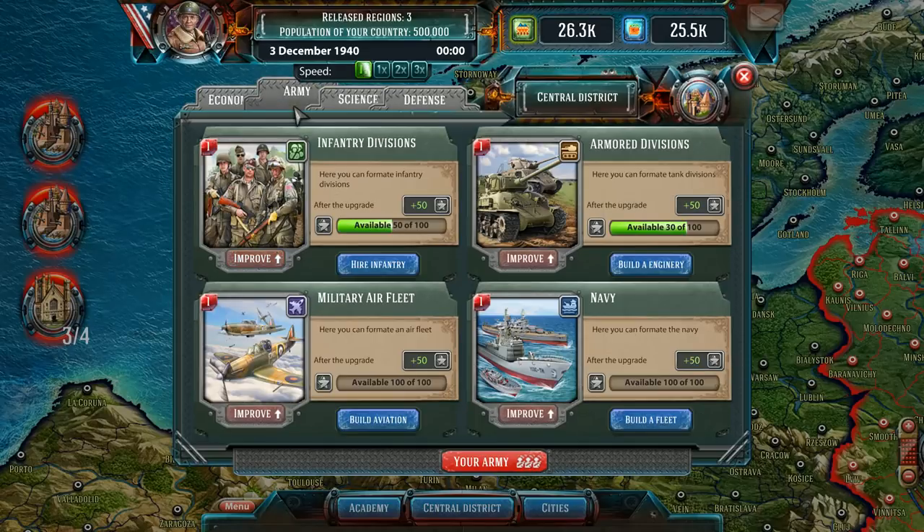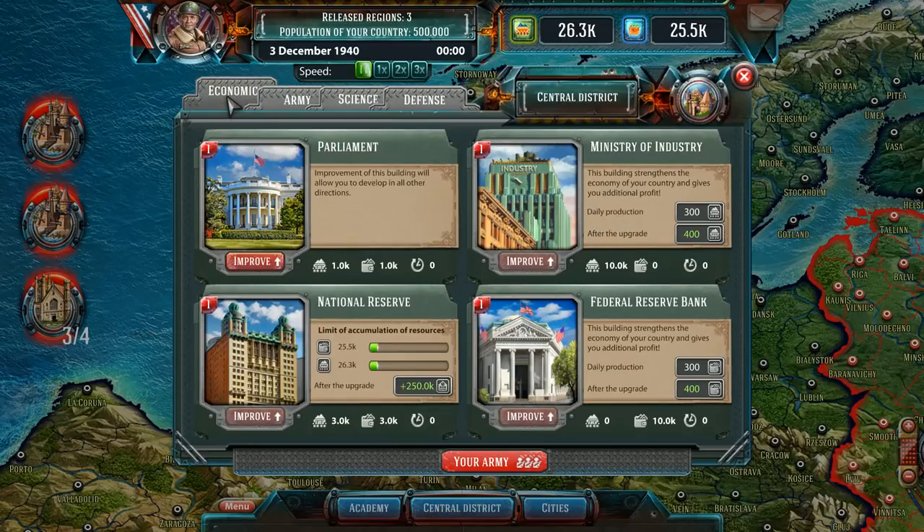You can also — in the central district the tutorial only covered the Army section, but there's also an economic section. Parliament — we can improve that. For an upgrade it remains to capture 12 regions. Some of the text is a little confusing. This is daily production — increasing economy is a good thing in my opinion.